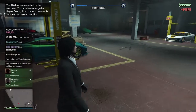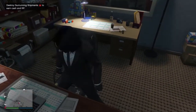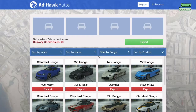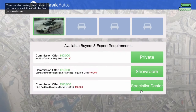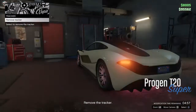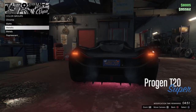So now that we've paid $4,000 because I crashed the car, we go onto our computer. It's as simple as going onto our computer, clicking on the T20, hitting Export, Specialist Dealer. And all you have to do is upgrade the car — just pretty much change one little thing.